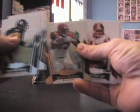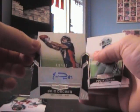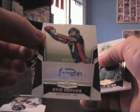We have Cedric Benson 759, Aaron Rodgers 499 gold version, just a bunch of base cards. Here's the first one — Eric Decker 480 autograph.